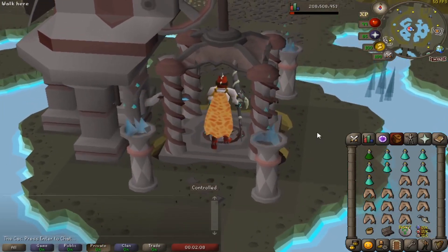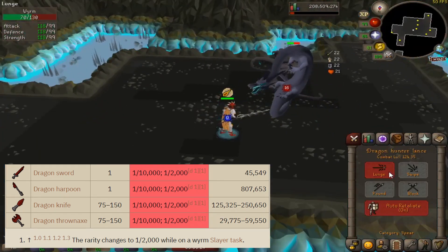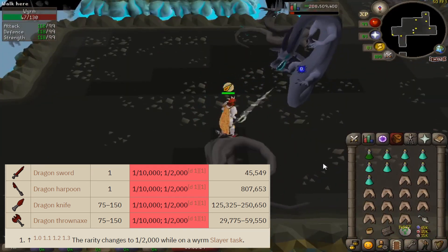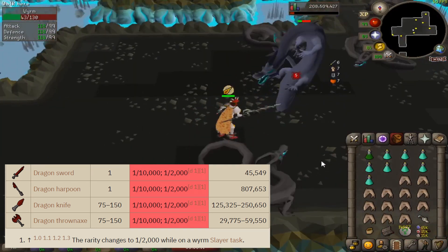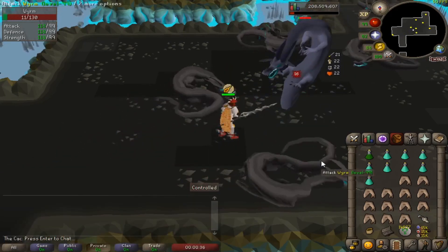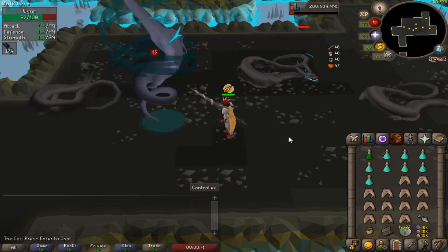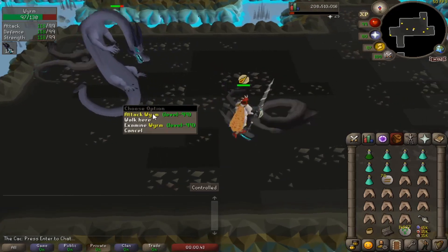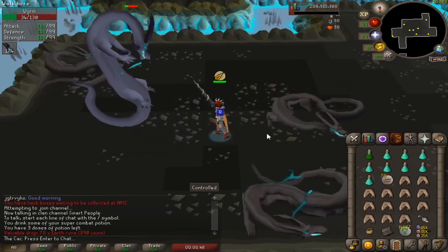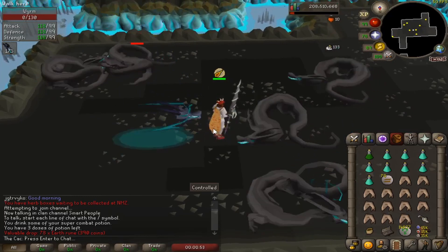Wyrms are known to drop items such as the Dragon Sword, Dragon Harpoon, Dragon Knives, and Dragon Thrownaxes. The best drop is the Dragon Harpoon — you can sell it for more than 800k which is really nice. Other loot includes basic runes, rune items, herbs, seeds, and coins. You can also expect a 1 in 80 chance at a Brimstone Key, so every task you should come away with around 2 keys, which is an extra 200k GP — more than enough to cover your prayer potion and food costs.